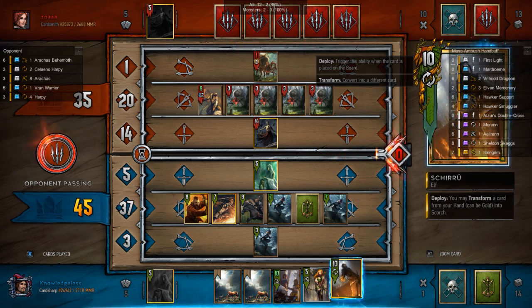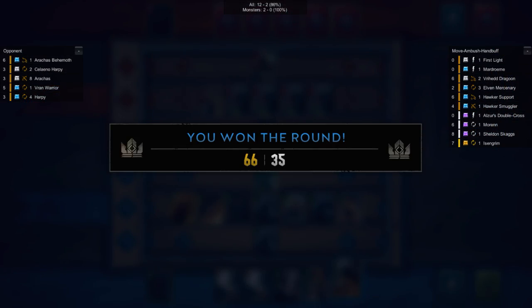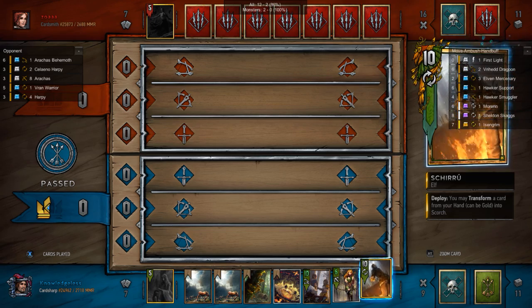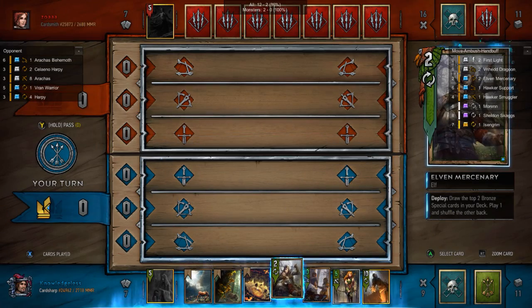My opponent passes. I get my bamboozle off — not that it matters. We're going to go into the next round. Because I need card advantage and I don't want to have any more cards in my opponent's graveyard than is advisable, I'm going to just pass. Nice, simple, cold pass.